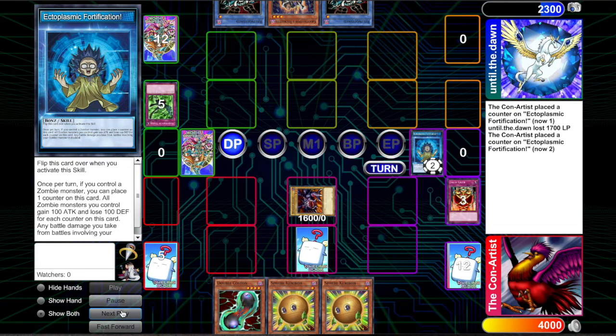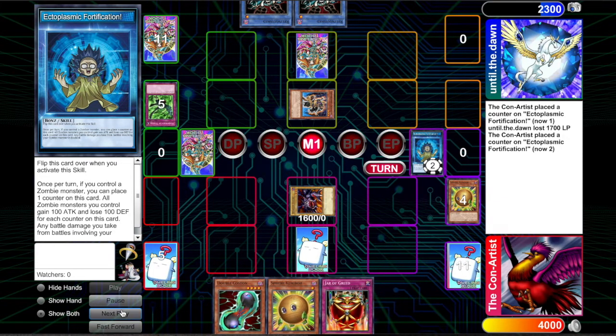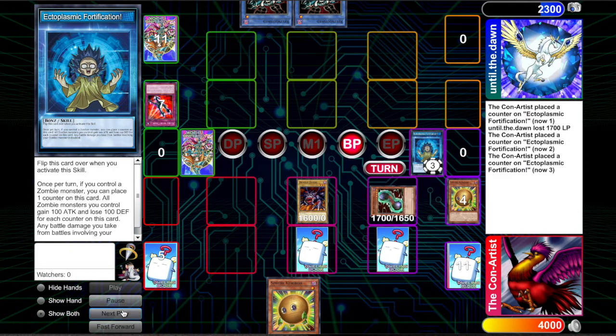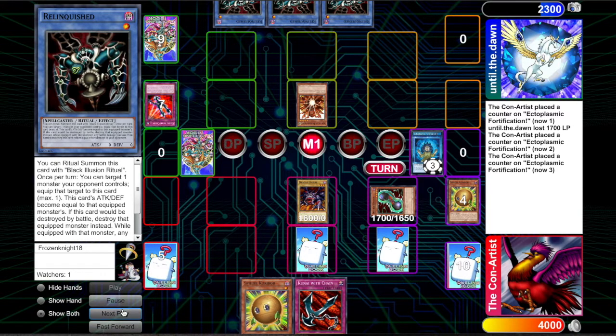The cool thing about ectoplasmic is every turn you can put a counter on it if you control a zombie. And every counter you gain 100 attack and you lose 100 defense, but you take double battle damage with battles involving zombies. So you really make it your business to protect the zombies at all costs and just make them really strong. Costing right now is already at 2000 attack. Dragon zombie is at 1900. You don't care about the defense lowering — it's fine. You're never going to put them in defense unless your opponent does, and in which case you just save them.